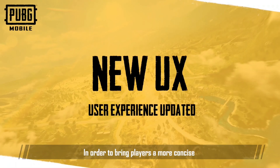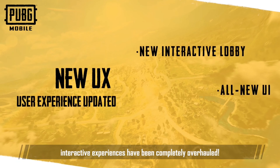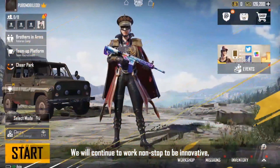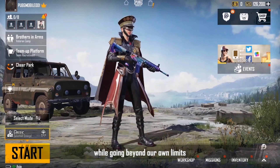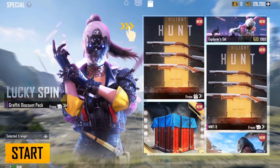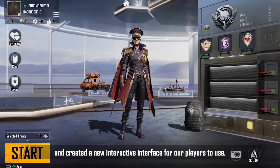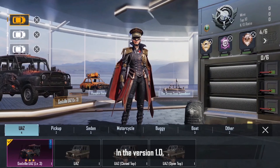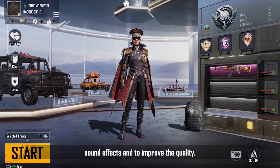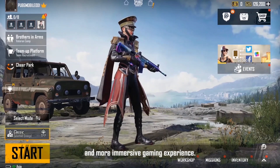In order to bring players a more concise and intuitive control experience, PUBG Mobile's user interface and interactive experiences have been completely overhauled. We will continue to work non-stop to be innovative while going beyond our own limits to create a simple and rewarding interactive experience. So we decided to break out of our comfort zone and created a new interactive interface for our players to use. In version 1.0, we focused on interactions, visuals, motions, and sound effects to improve the quality, bringing players a new, more realistic, and more immersive gaming experience.